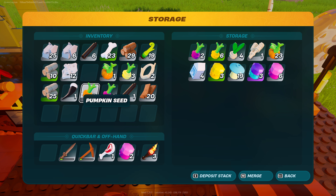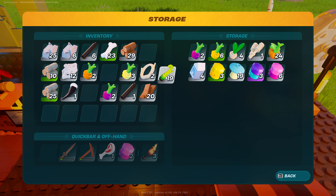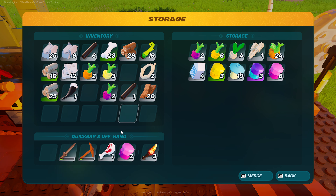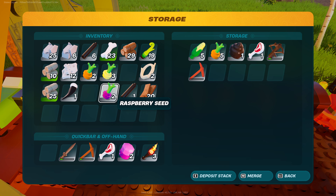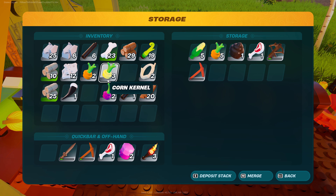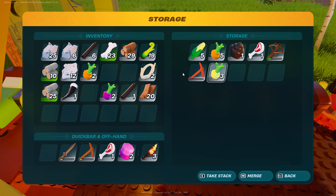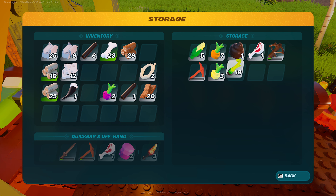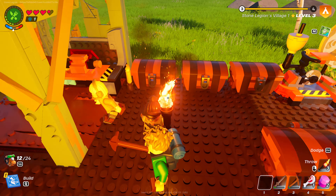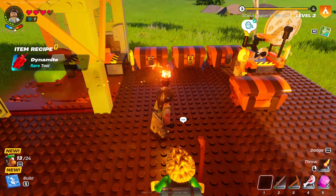I'm just trying to find things to stack up here, but it's not working out as much as I thought it would. I can see inventory management would be a nice thing for them to look into over time because it's a bit messy, I have to admit. So this should be — oh, look at this, new recipe: dynamite, rare. Wow, okay, so we want another one of these anyways.